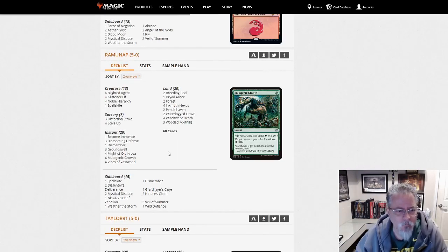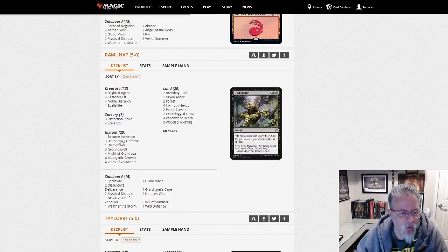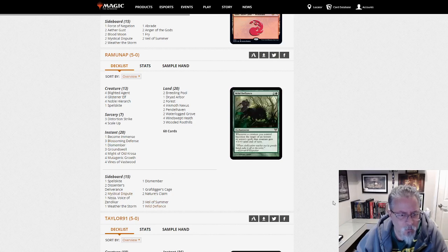Ramonap is not playing Red — playing Infect instead. Infect, always around. Blossoming Defense, Become Immense, Veil of Summer in the side, Mystical Dispute. Relatively straightforward, in fact.